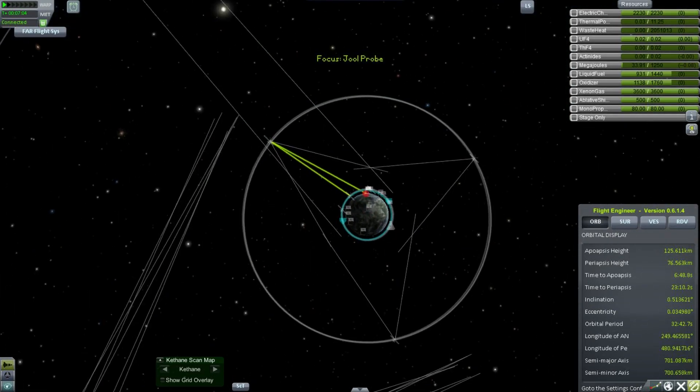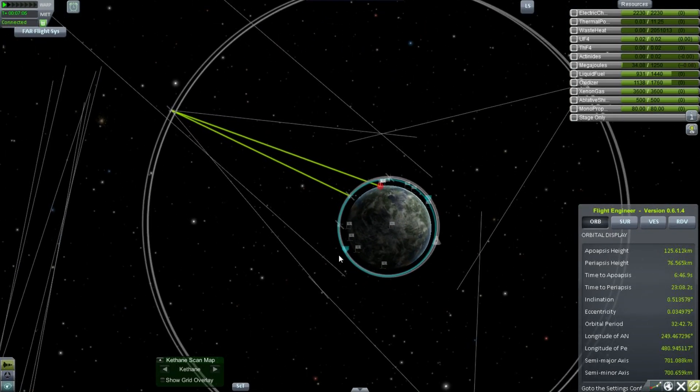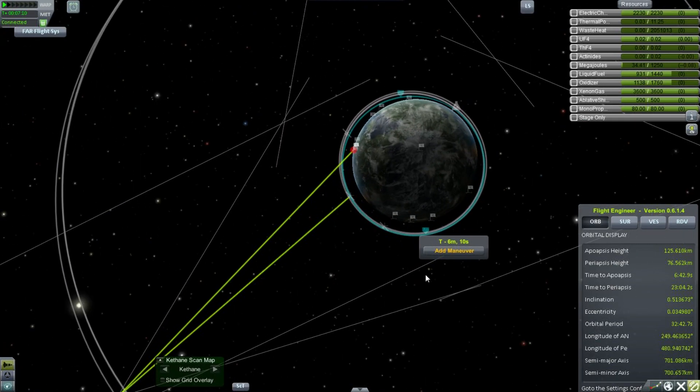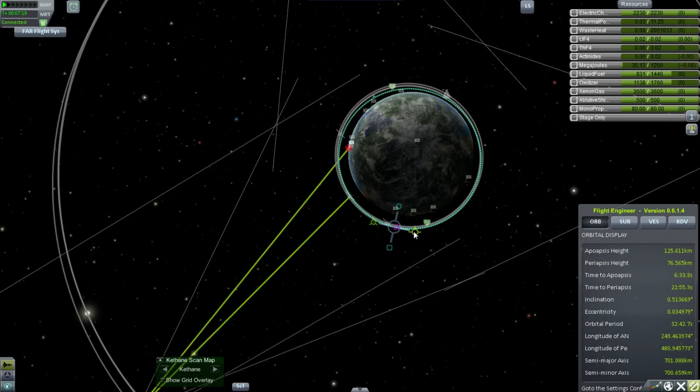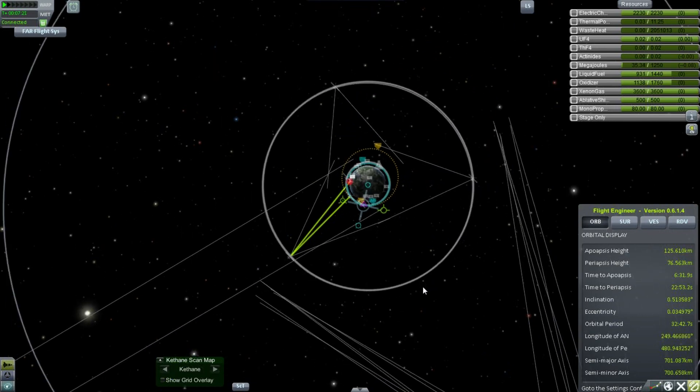Now time to get in and start analyzing those orbits. I'm going to set myself a maneuver — add a maneuver. I need to try and figure out where I'm going to burn.